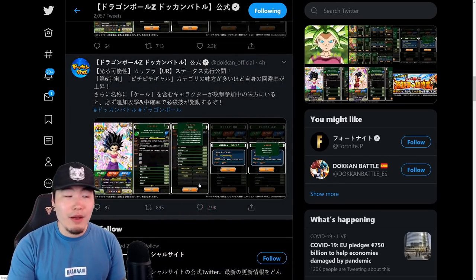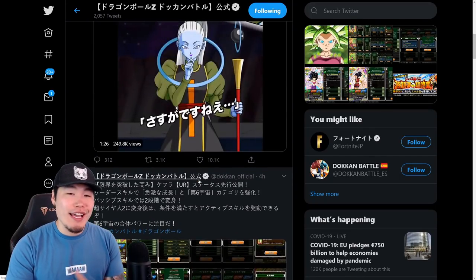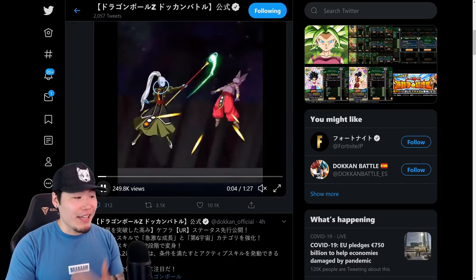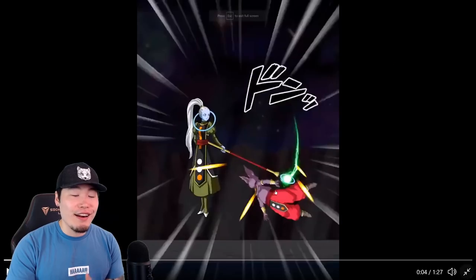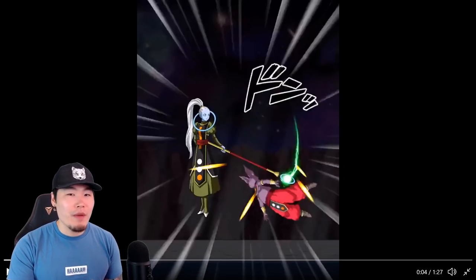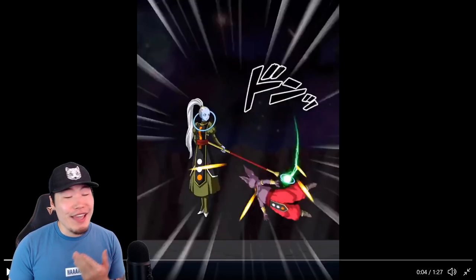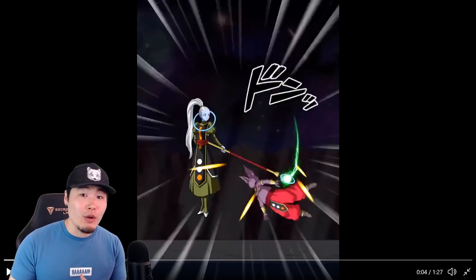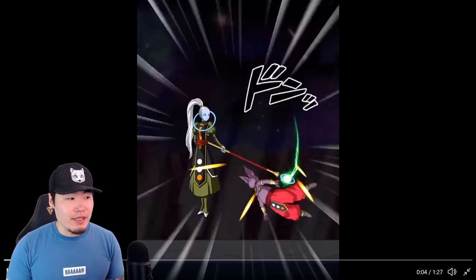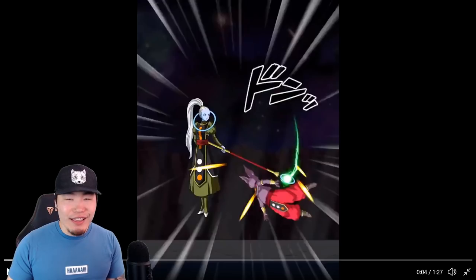Before we get into the breakdown of each unit, let's start with the super attack animations for Vados and Kefla specifically, because they are honestly some of the best I have ever seen. I know I say that almost every single time a new banner drops, but it's the truth. They keep improving on these animations with every release. They're probably in the top three for TURs and at least top ten overall.